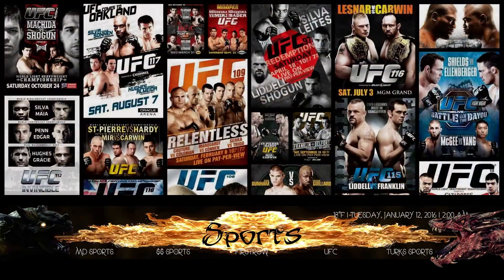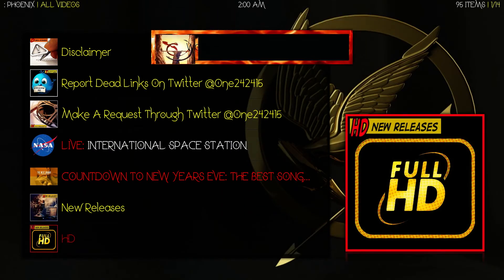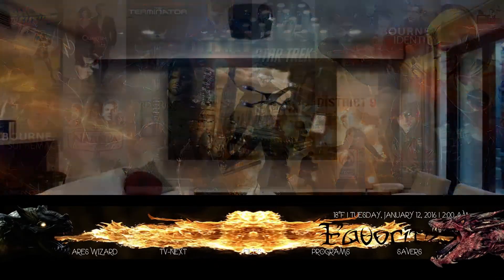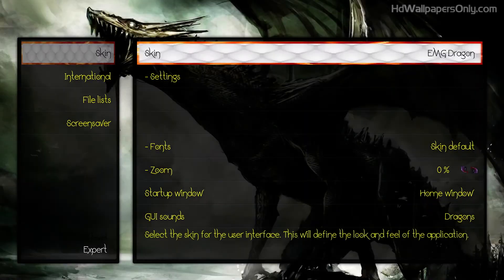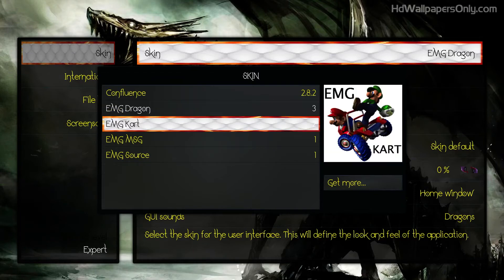Same thing when you load something up — you should see a little gif plane. Let's go to Phoenix again. Now let's change to see what else we've got. We have MSG swords, MSG, Dragons, and Cart — that's the last one.